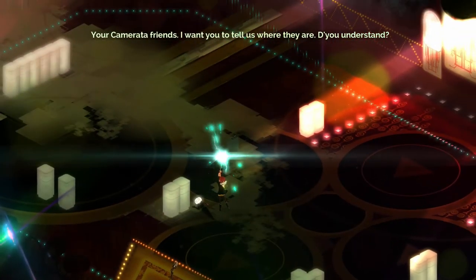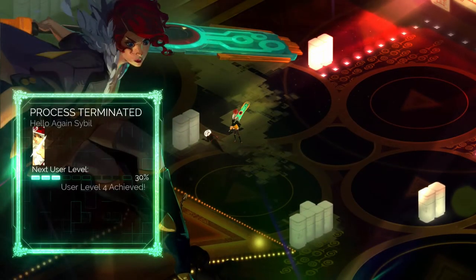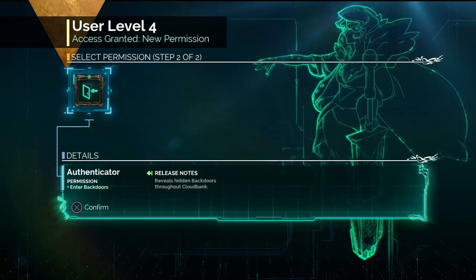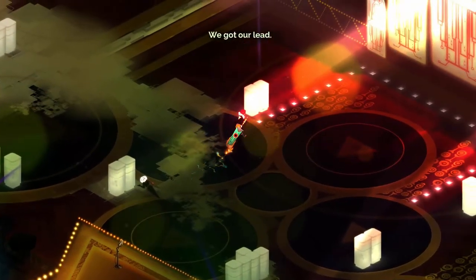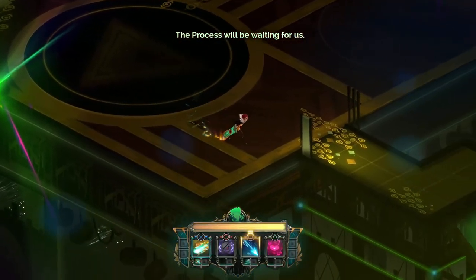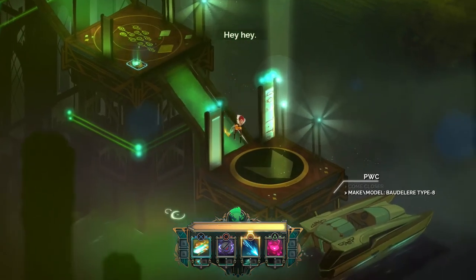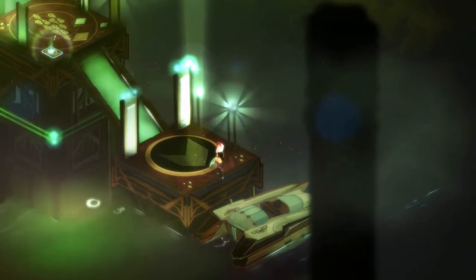Your Camerata friends — I want you to tell us where they are. We'll take a look at the back door thing. We're going downtown — the process will be waiting for us. With any luck. Pretty boat — you'll be back someday. I'm sure we will.